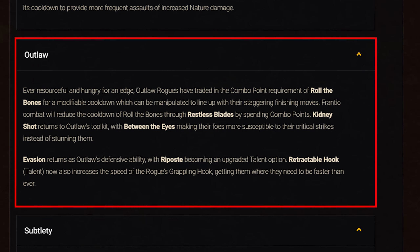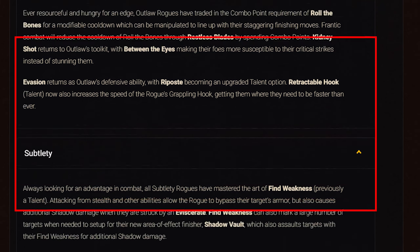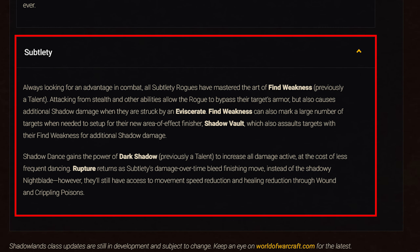For Outlaw: Roll the Bones no longer requires combo points and has a modifiable cooldown that can be lined up with finishing moves. Restless Blades is a new ability reducing Roll the Bones' cooldown by spending combo points. Kidney Shot and Evasion are back for Outlaw. Between the Eyes now makes foes more susceptible to critical strikes instead of stunning them, with Riposte as an upgraded talent option. Retractable Hook now also increases the speed of Grappling Hook. For Subtlety: Find Weakness is now baseline, allowing stealth attacks to bypass target armor and deal additional shadow damage via Eviscerate. Shadow Vault is a new talent — an AoE finisher that inflicts Find Weakness for additional shadow damage. Dark Shadow is now passively part of Shadow Dance, but Shadow Dance has a longer cooldown. Rupture returns as a damage-over-time bleed finishing move.